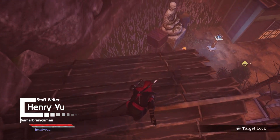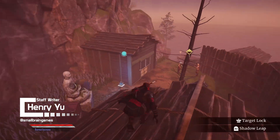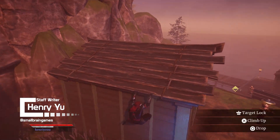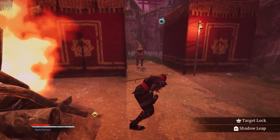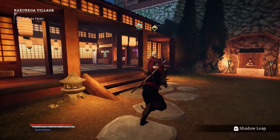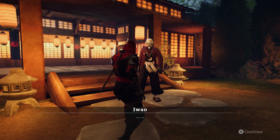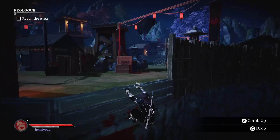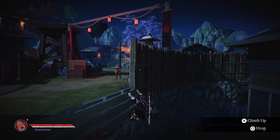The stealth genre is fun in concept, but rarely does it live up to the experiences provided in games such as Tenchu or the Metal Gear Solid series. However, that doesn't stop me from wanting a new title to spend hours in the shadows and peeking behind corners. Indie developer Linz Works began their venture into this space with the 2016 release of Aragami, and now we see them expand their stealth systems and mechanics in the much anticipated Aragami 2.